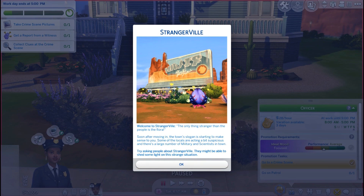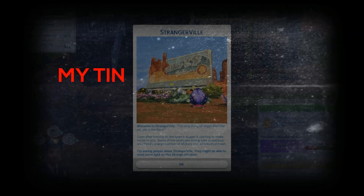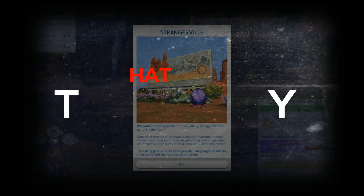It says welcome to StrangerVille — the only thing stranger than the people is the flora. Interesting flowers. The town slogan is starting to make sense. Some of the locals are acting a bit suspicious and there's a large number of military and scientists in town. I know this is a tangent, but in the scientist's career it's like they're working in the middle of the desert. I initially thought that was always at Oasis Springs, but what if the scientist's career is actually located in StrangerVille? Kind of interesting.